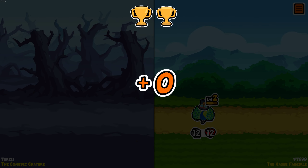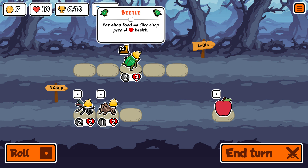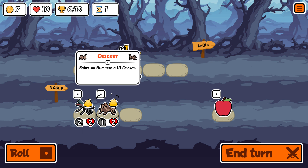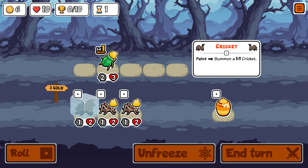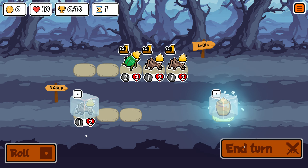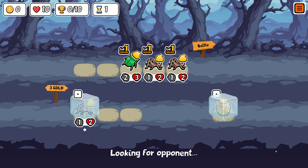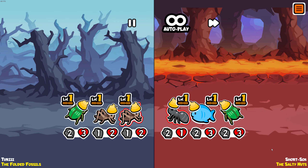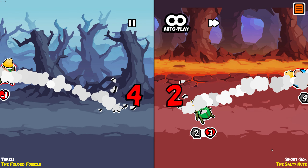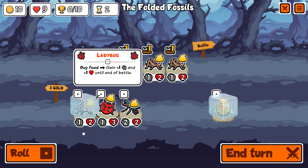We're lethal with only 2. We did get a new unit though this time, so we take those. I think the ladybug is actually slightly better than the beetle — I'll show you guys the ladybug ability when it comes in the shop. We got three crickets. Folded Fossils — another alliteration, that's what I normally go with. Unfortunately we take a loss here. On to the next one — ladybug: when you buy food, you gain +1/+1 until the end of battle.